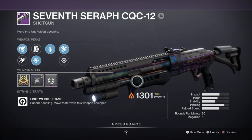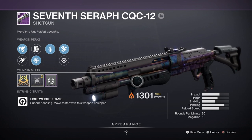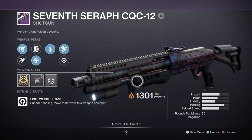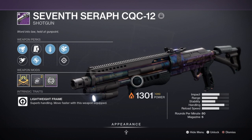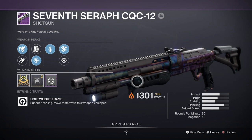For secondary I'm using the 7th Seraph CQC-12 shotgun with Assault Mag and Quick Draw. This is a great shotgun for PvP for its fast fire rate and very forgiving perk roll if you don't have Felwinter's or want something more forgiving. Personally I enjoy using this shotgun more than Felwinter's because it's more forgiving — if you miss a shot, your next shot is easier and quicker to follow up without the delay. The roll is great for taking down players fast if I catch them off guard, and with Quick Draw the ready speed when switching to it will give me the upper hand in many situations.